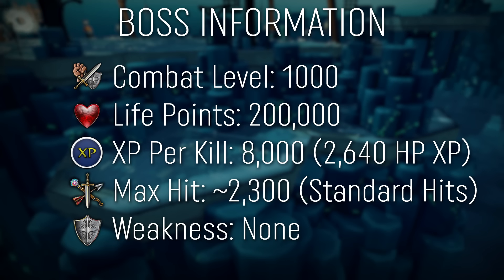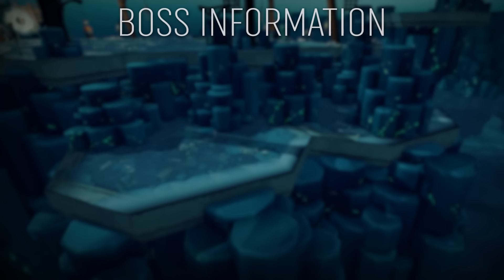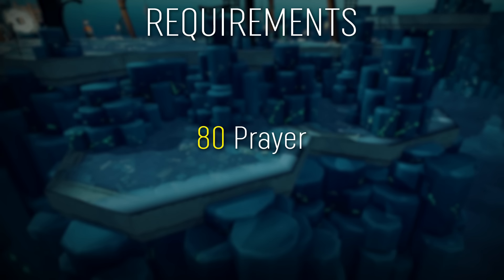Grigorevich has a combat level of 1000. He has 200,000 total life points. He gives 8,000 experience per kill. His maximum standard hit is around 2,300. He has no weakness. The only set-in-stone requirement for Grig is level 80 prayer, since you will not be able to enter his lair without it.